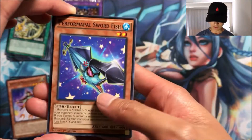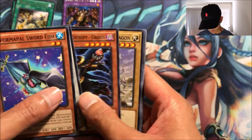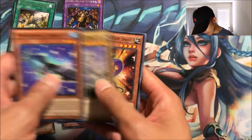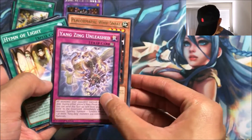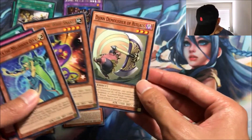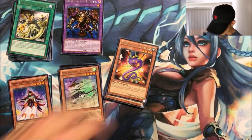We got Performapal Swordfish, Cloud Castle — a common synchro — the Agent of Entropy Uranus, Metaphys Armed Dragon, return of the Metaphys archetype, Performapal Whipsnake, Lightpulsar Dragon, Yang Zing Unleashed, Sonata the Melodious Diva, and a Gem-Knight Seraphinite. Holy crap.